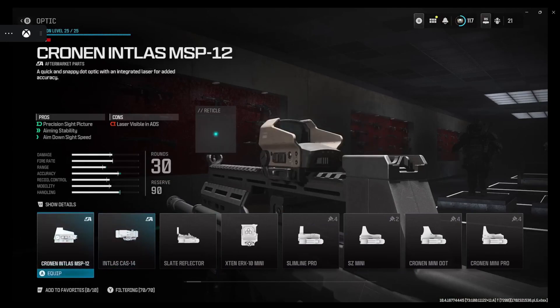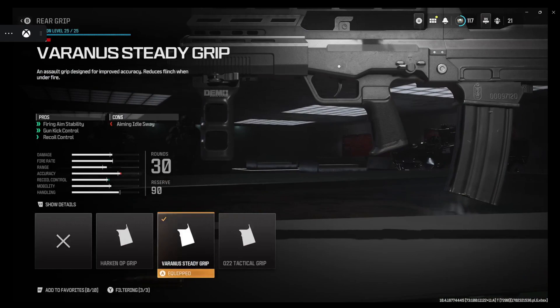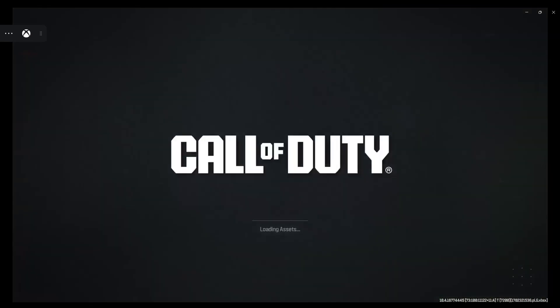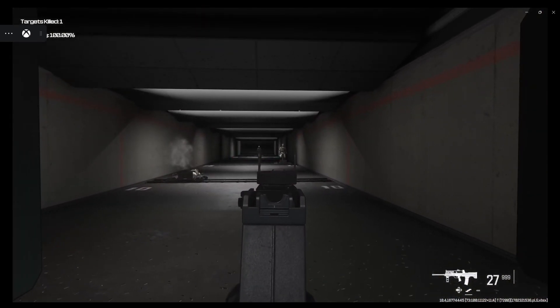Outside of the Deflector site, we'll get the Virus steady grip for gun kick control. You want to make this thing a laser — you don't want terrible kick. You want to be able to just lace your shots up straight.